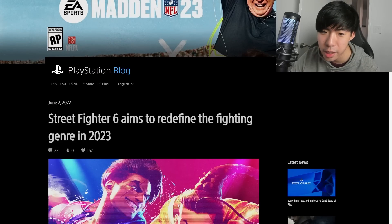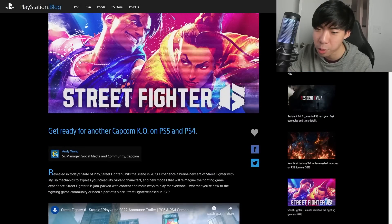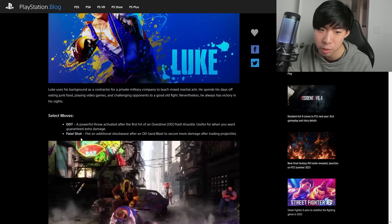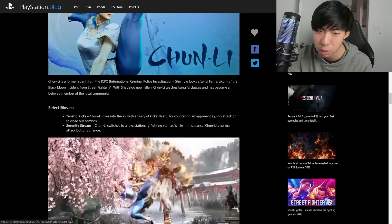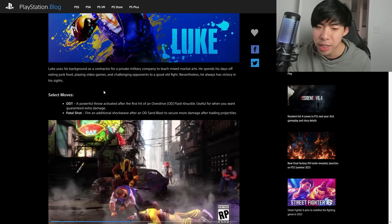At first glance it's just a random Street Fighter VI blog post and you wouldn't think it has any new information in it — like why would it not be on the Street Fighter website or inside the trailers themselves? But this blog post actually gives two select moves for every character: two for Luke, two for Jamie, two for Ryu, and two for Chun-Li, the four characters that they showed off. Some of these moves were in the trailer but weren't explained, and some were not even in the trailer at all.